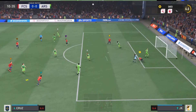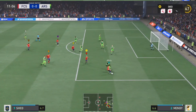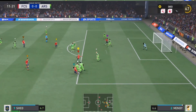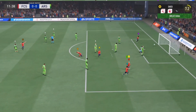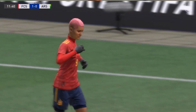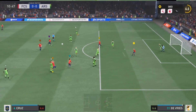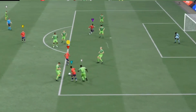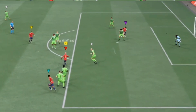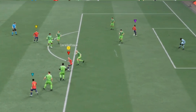It does seem easier said than done, but I do recommend watching some of these clips closely and you will see some of the things I'm on about and how simple it is to sometimes take people out of the game. Like this little touch I do here — it's a simple pull back with the left stick and then I push forward with a quick LB boost, and before I know it I've left the defender with probably a couple of yards of space.